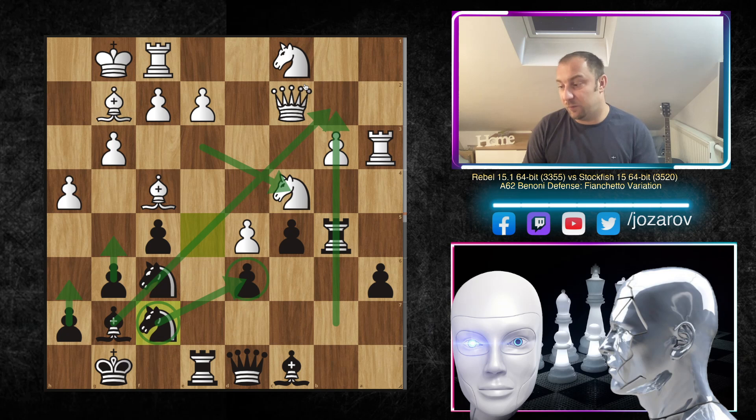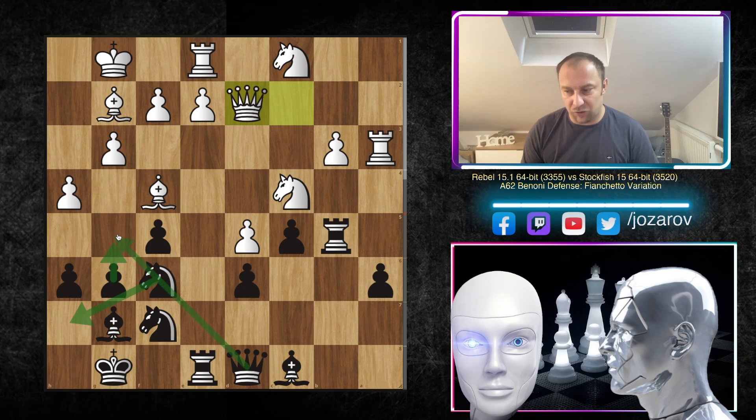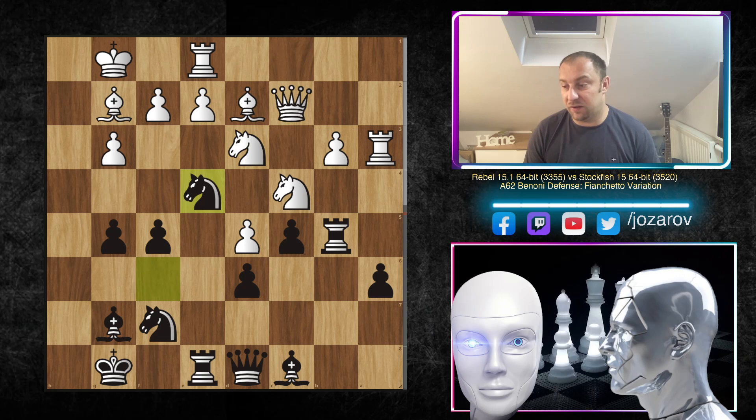We're now around move 27. Stockfish played positional moves, rerouted pieces, and defended when needed — but now the tactical beast comes out. Rook e1, then h6 preparing g5. Bishop d2 — getting out of the way — even if you try queen d2, Black plays knight h7 and controls g5. White doesn't have any counterplay against the g5 advance. Rebel realized g5 was coming, but Stockfish played g5 anyway.